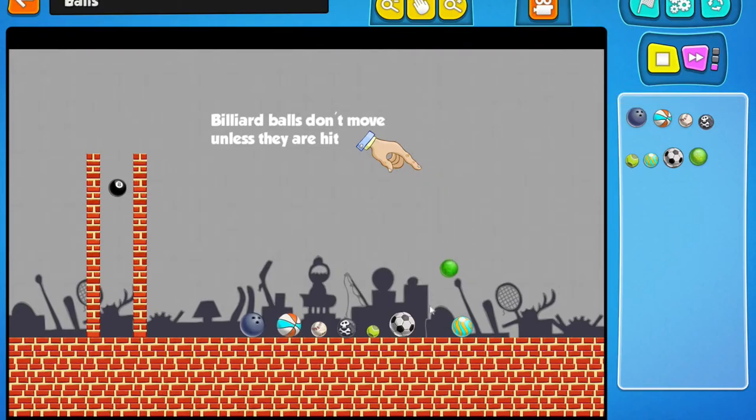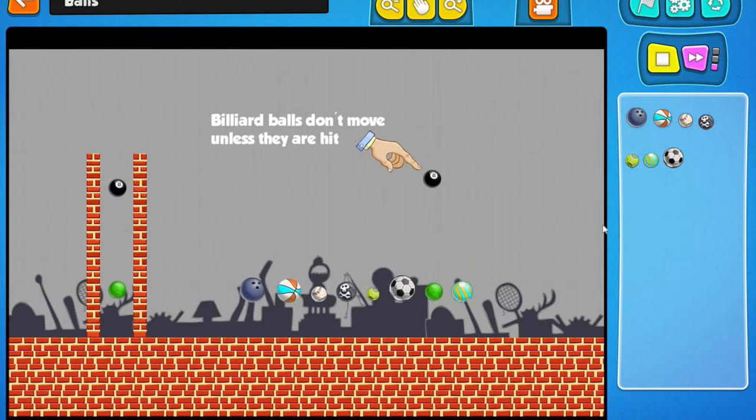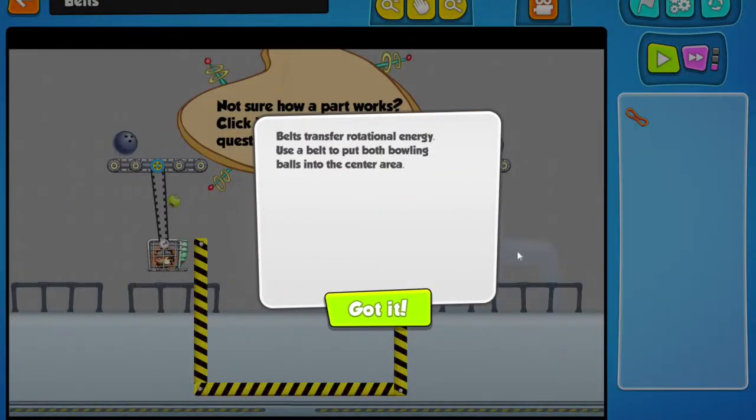That one bounces really, really high. I see — so I've got to drag this here so that when it bounces, it hits it way off. I see how this is working. One of the things I'm going to do is play quite a bit off camera, just so that I can get kind of far into the game so I can tell you if it gets progressively harder in a good or bad way, if it gets boring, if it gets more fun, and all that good stuff — so I can tell you guys if this is worth it.